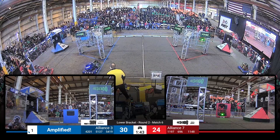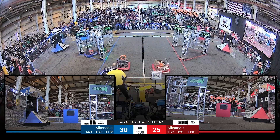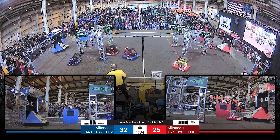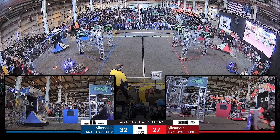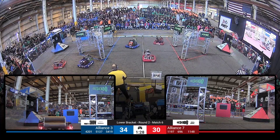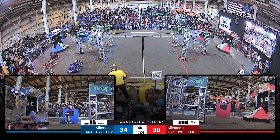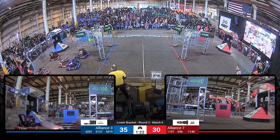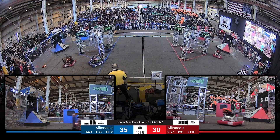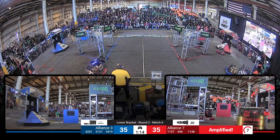Blue Alliance ahead by six now, but Harvard Westlake looking to change that. Dropping one inside the Red Alliance amp. 1197 and 696 on their way back towards their side of the field. 4201 no longer in motion — there they go, sending one up into that Red Alliance speaker. It's still a close match, as it's been for the past two times we saw this play out. A five-point advantage for the Blue Alliance at the moment. We'll see how that changes though.